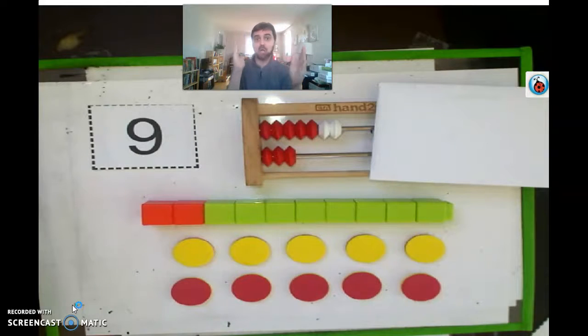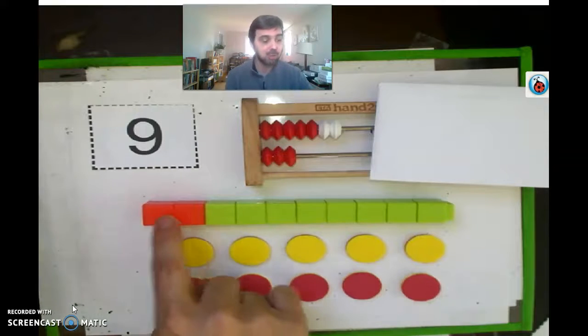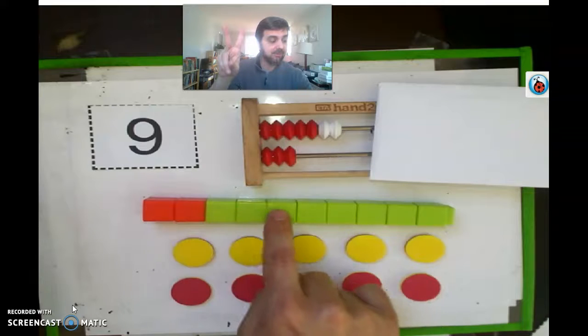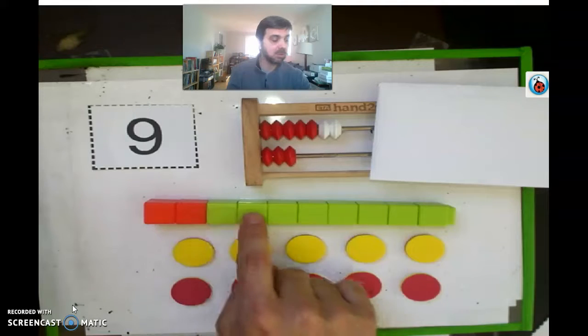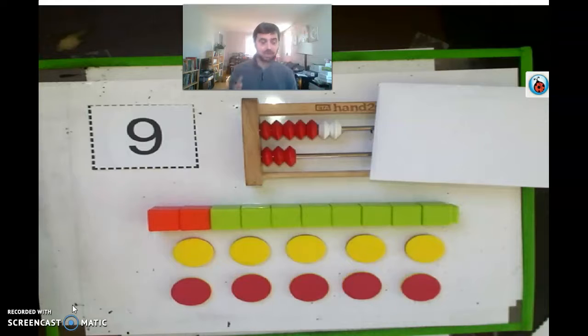We have ten on the rekenrek — so either the nine or the rekenrek, one of them is the imposter. Let's check the cubes. We have two orange — two, three, four, five, six, seven, eight, nine, ten — it is ten! Eight green cubes and two orange — if you have eight and put on two more, you get ten. Or if you have ten, you break it into eight and two.